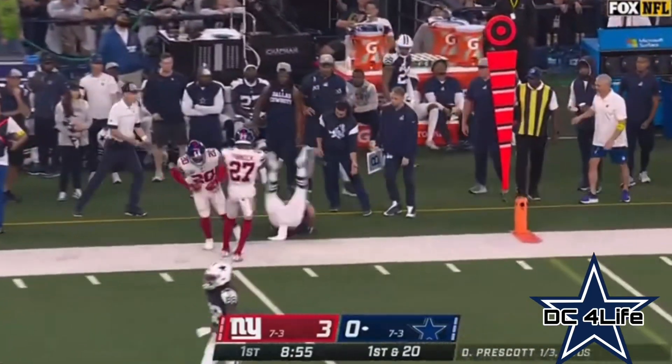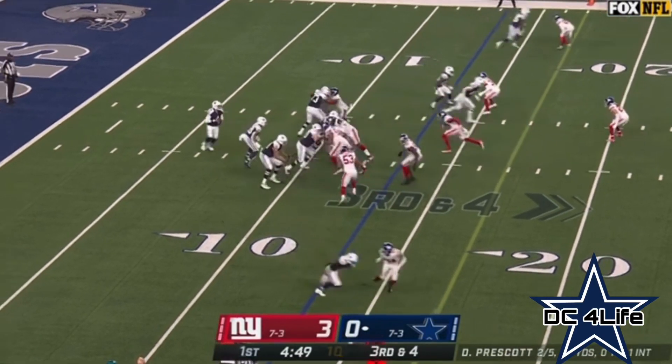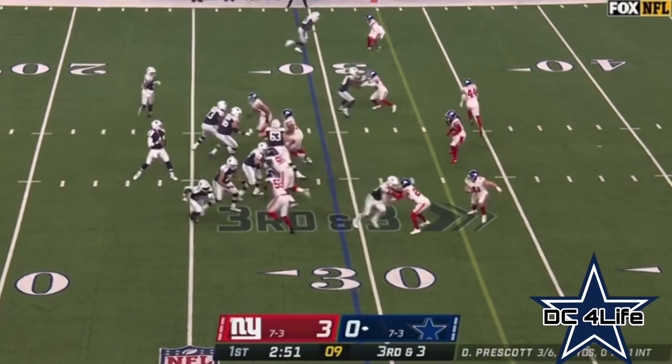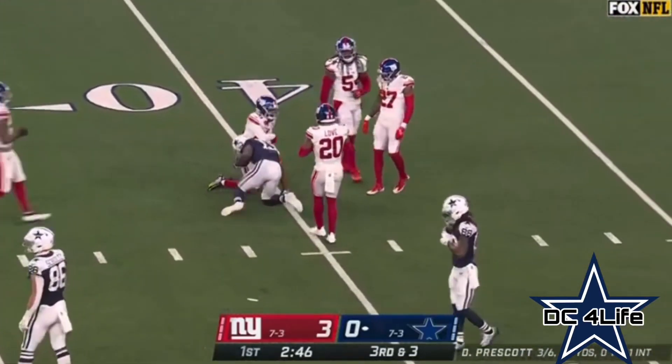Ferguson, the rookie tight end, grabs it out across. On third down, blitz coming — Prescott gets rid of it. Gallop makes the catch in traffic. Prescott looks his way, instead goes over the middle — another great grab by Michael Gallop.